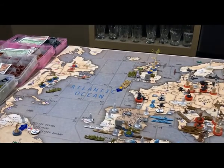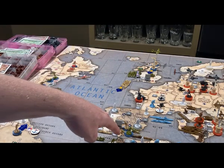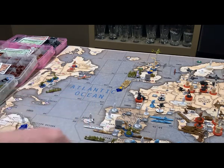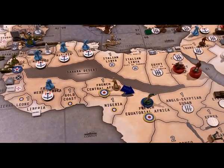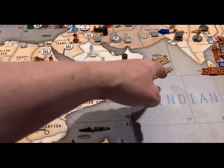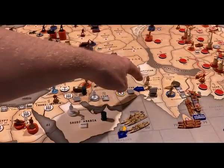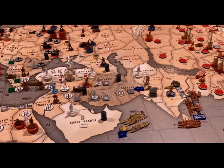Non-combat movement for the UK: the three fighters in Scotland are going to make their way down to Gibraltar. The two cruisers and the battleship are going to go to sea zone 91 to protect the transports. The infantry in French Central Africa is going to move to French Equatorial Africa. The naval contingent with the transports and warships is going to move from sea zone 80 to sea zone 72, and the infantry and anti-aircraft gun are going to move to Eastern Iran from West India.